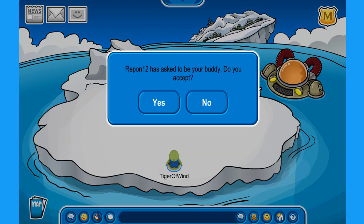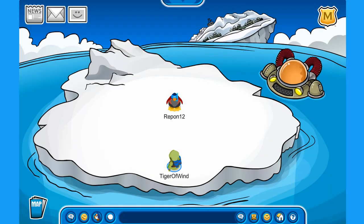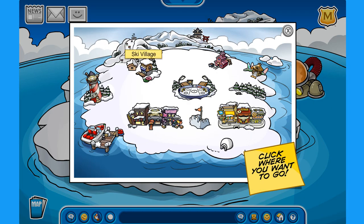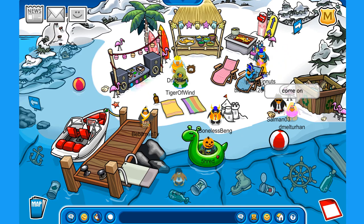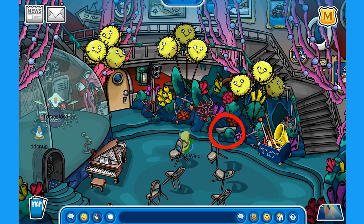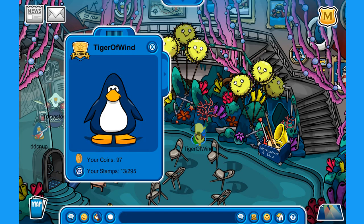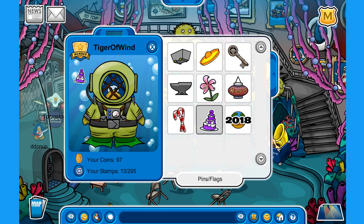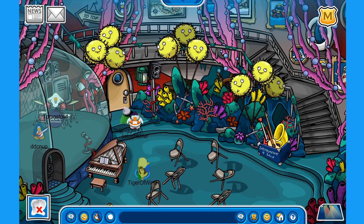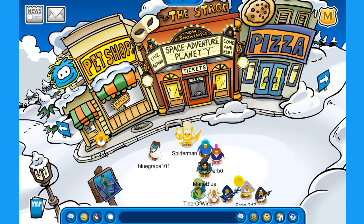I have a friend request — let's be friends. Oh my goodness, there are so many of the same penguin. I still need to find the stamp and I have no idea where it is. Wait — I think it's this anvil inside the lighthouse. Yes! 'You have found an anvil!' And of course I want to pick it up — it always makes sense to carry an anvil in my inventory, why not!